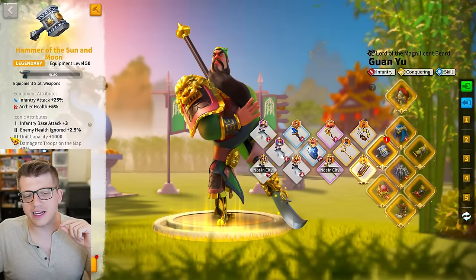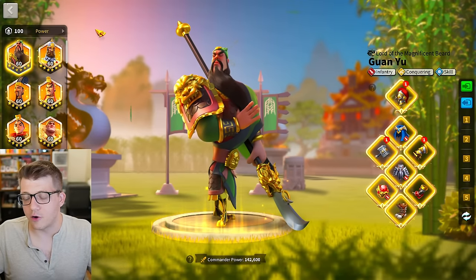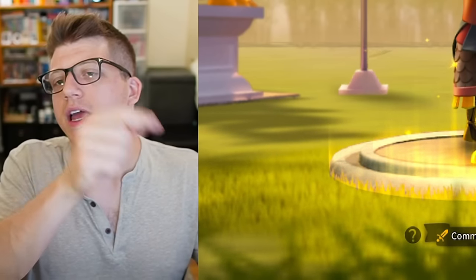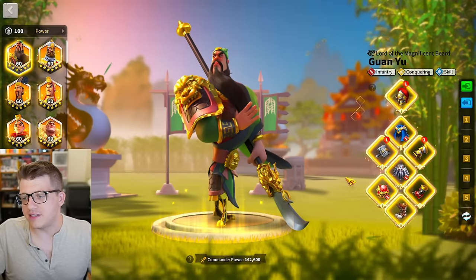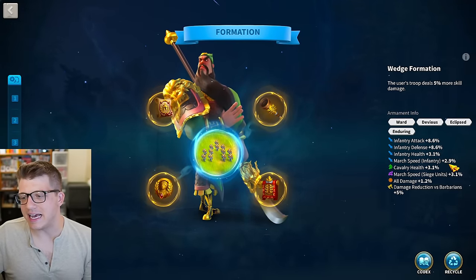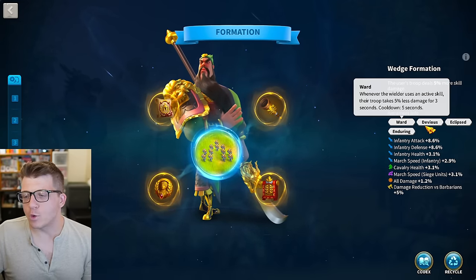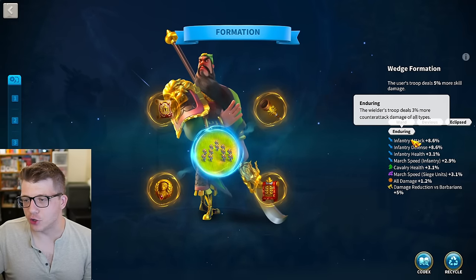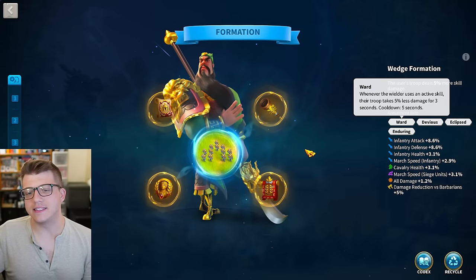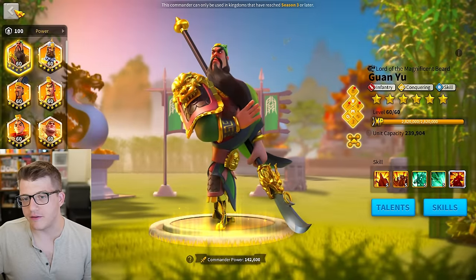I have another blueprint and I'm thinking about whether to do iconic three on the hammer — the troop capacity is nice, but there are other things more important for my account right now. This set of gear will probably move to my Luche and we'll talk about that in a second. Looking at the wedge formation for infantry — decent stats, a little march speed, a little all damage. We have Ward, Devious, Eclipse, and Enduring: more skill damage, less skill damage taken, more counter-attack damage, and less damage taken.